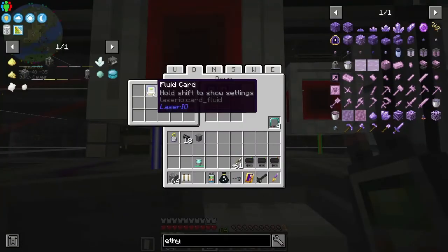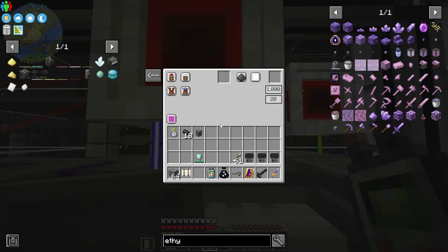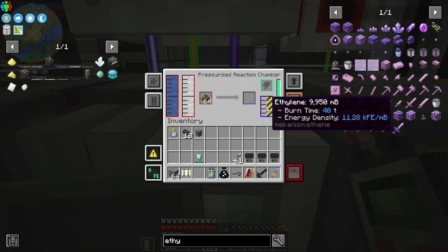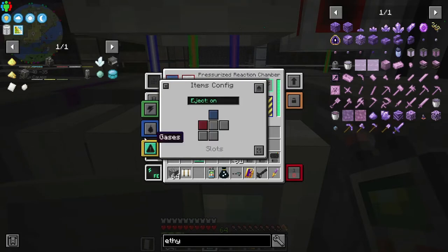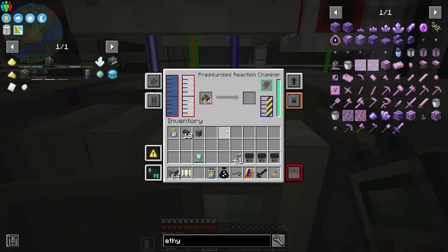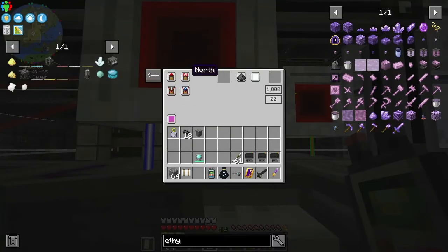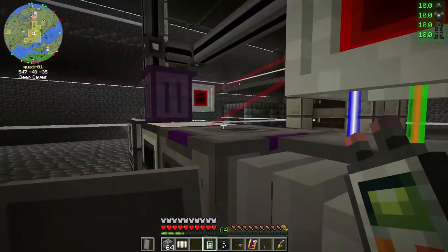Got another card over here, so we'll extract on purple. I think I have to tell it where we're going to get this from. It's a gas, so it's going to output on the right, which is the west. So we change this to west — it should start kicking out.